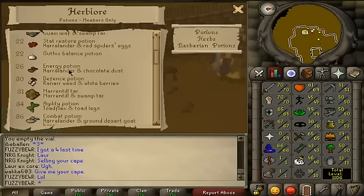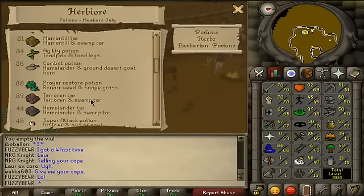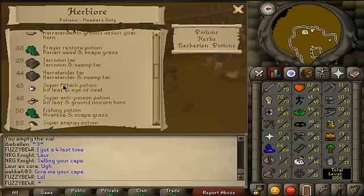As soon as you hit Stat Restore, make it to level 26. Level 26 is Energy Pots, which use Harralander and Chocolate Dust. You're going to want to start stocking up on Harralander and Chocolate Dust for a little while. Harralanders can be hard to come by — a lot of people try to get them. So you're going to go from 26 to 38 for Prayer Restore Pots. This is where you make your money. You can easily get the supplies right now. Random wirts go for about 4.3k each, Snapgrass for about 150 to 180 depending on who you buy from. Don't ever stop making Prayer Restores for money — ever. You'll lose a lot of money that way.